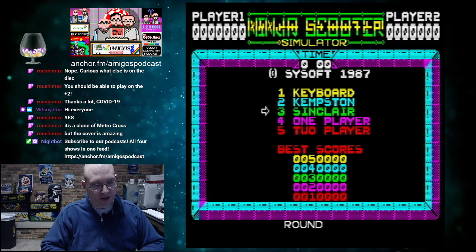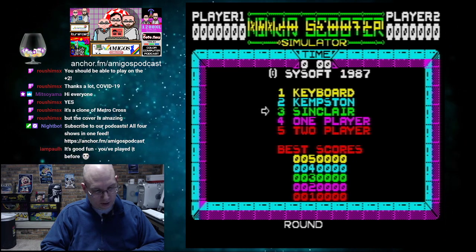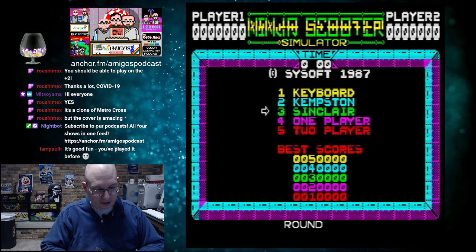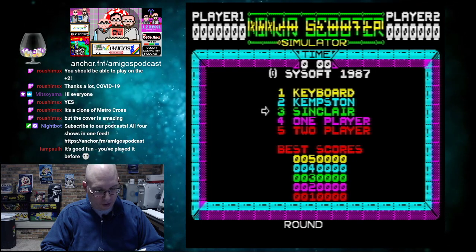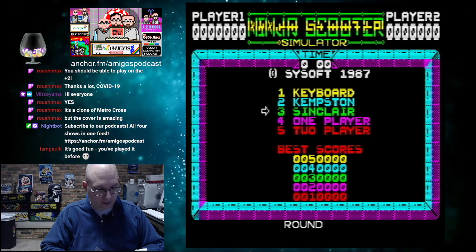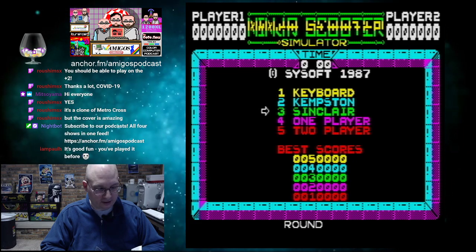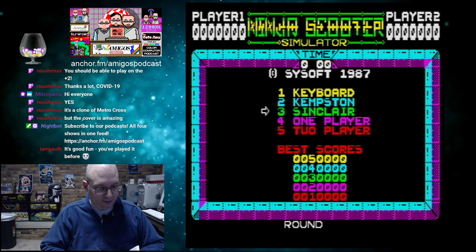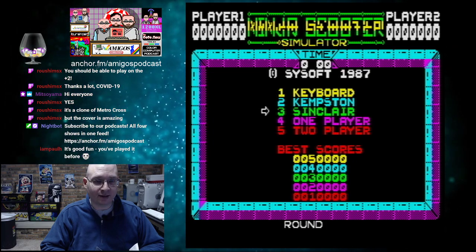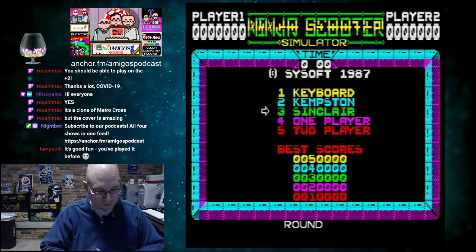Ninja Scooter Simulator. This is by Probe Software. It says: 'Whiz through the night on your dream scooter, jumping and dodging the grates that can slow your progress, and also the holes in walls that'll slam you out. Use the ramps to make leaps and pull some rad ninja stunts. You gotta beat the clock to beat the rest, so don't hang around. Ninja Scooter's the best.' A little poetry in there. I like that.